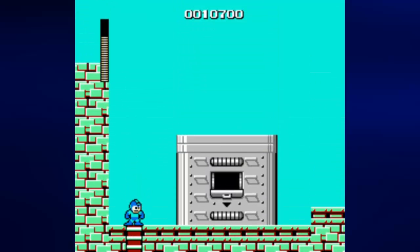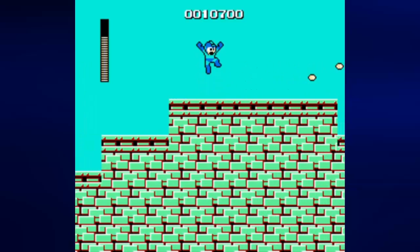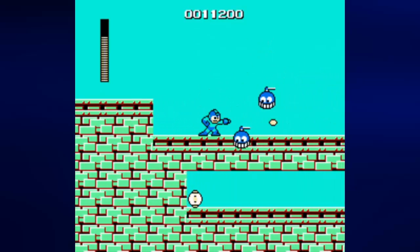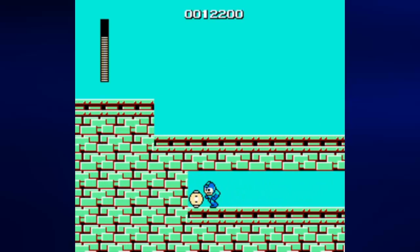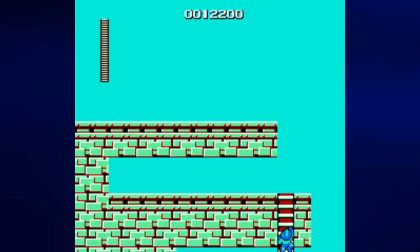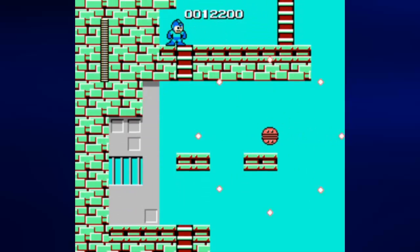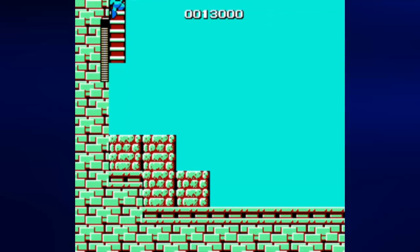We've seen these hazards before — just to get past the cut blades, just keep walking to the right. As long as you don't stop, those little cut blades won't hurt you. These things also dive up or down towards you depending on where you are when you get close enough. And here's a big energy pick-up. Now this enemy will shoot in 8 directions — thankfully it's easy to anticipate where the bullets are going to go. I should have known that shot was going to hit me, but there was nothing I could really do to avoid it.